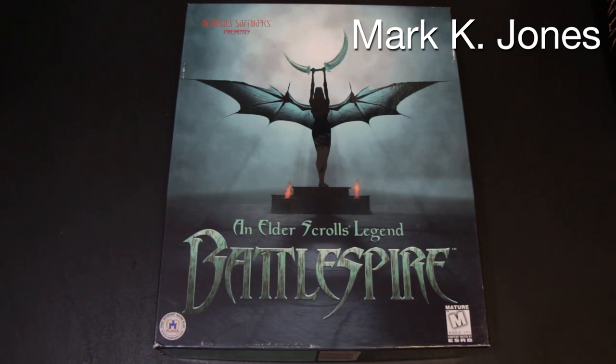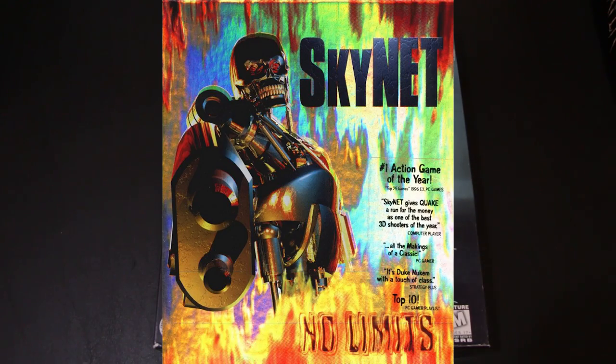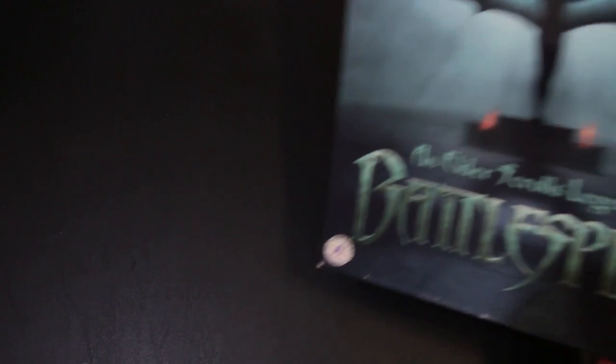This one was put together by Mark K. Jones. He did graphics for a lot of games — in-game graphics for companies like Houston Consultants and Core Design. But he also did the cover for this and Bethesda's Skynet, which is another fantastic box. Perhaps that will show up in a future episode.